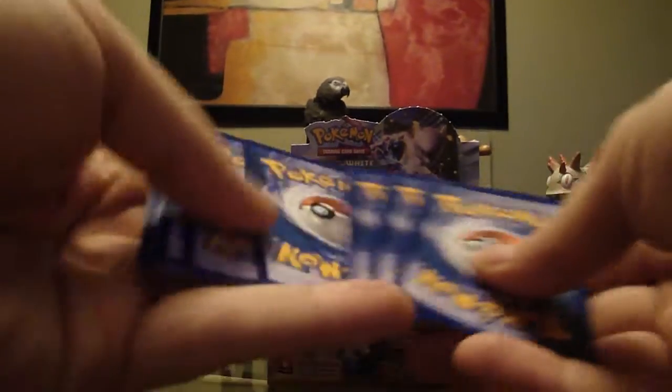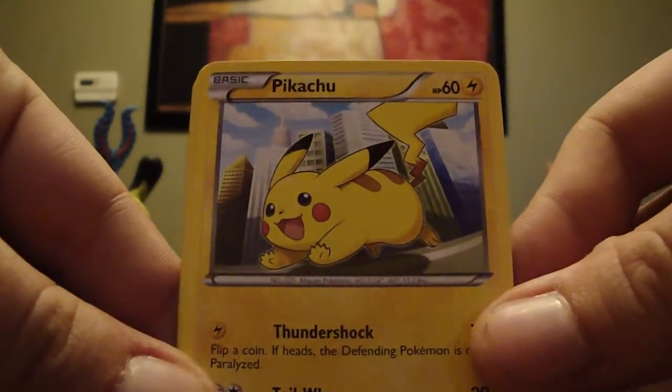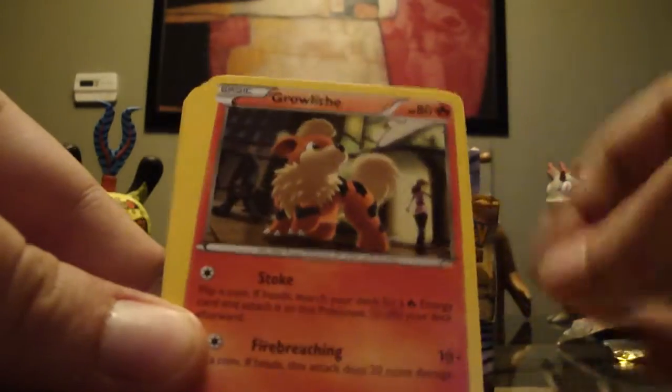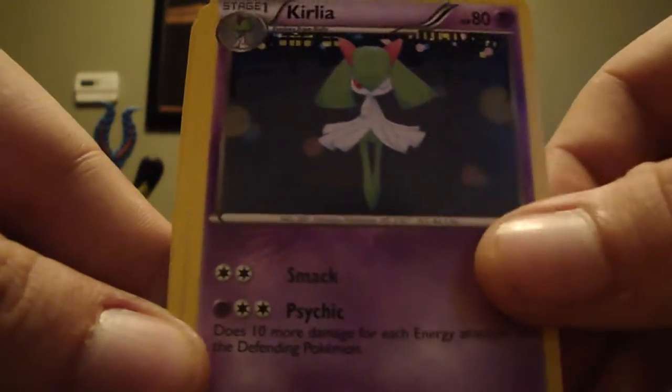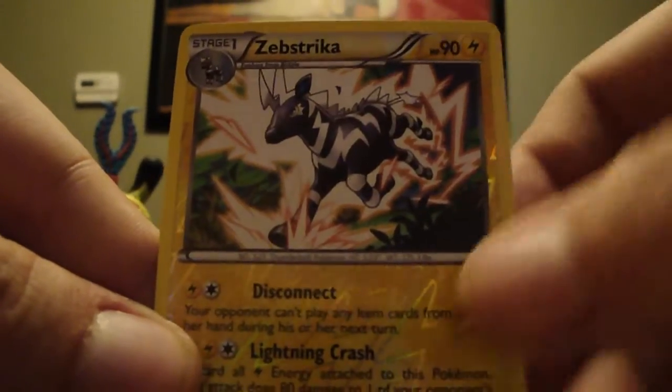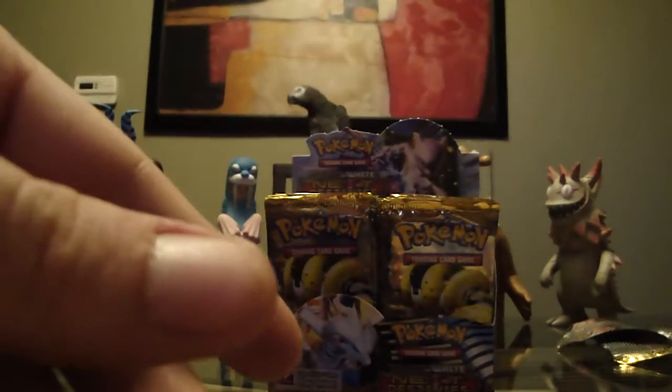Next pack. Sneasel, Pikachu — really cool one, nice Pikachu. Growlithe, Bronzor, Ferroseed. Special energy, Kirlia, level ball, Zebstrika — cool reverse holo. And the rare is Amoonguss. Don't like Amoonguss — seems like they're running out of ideas.